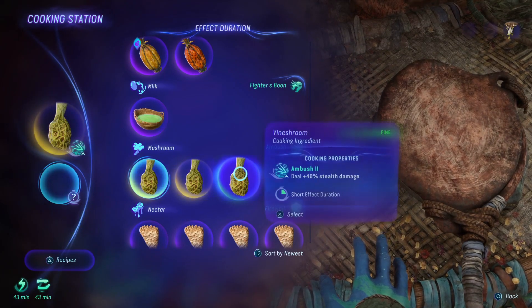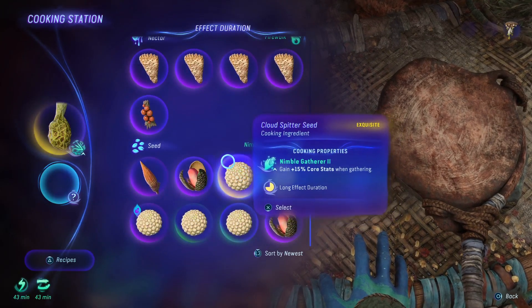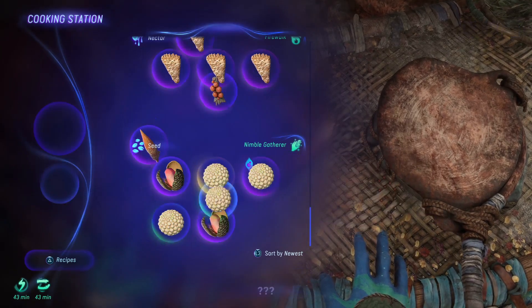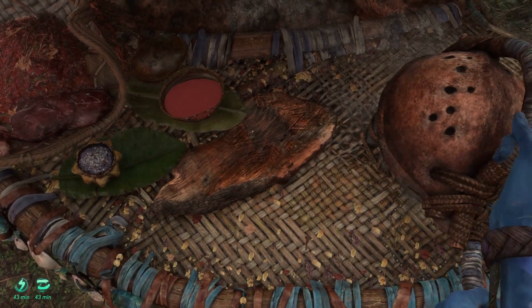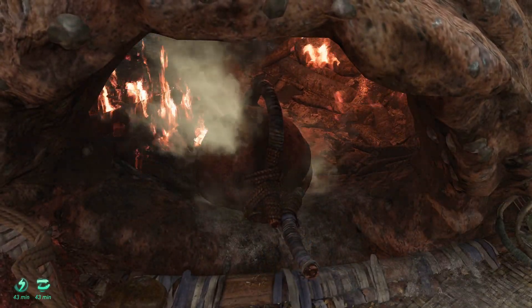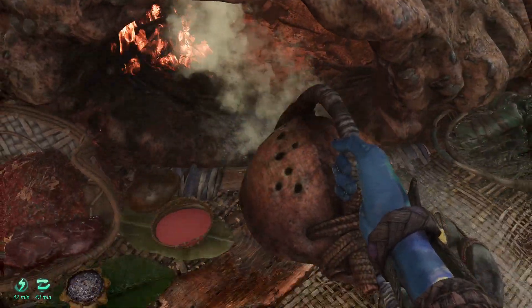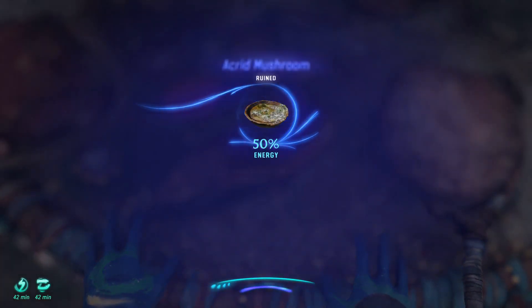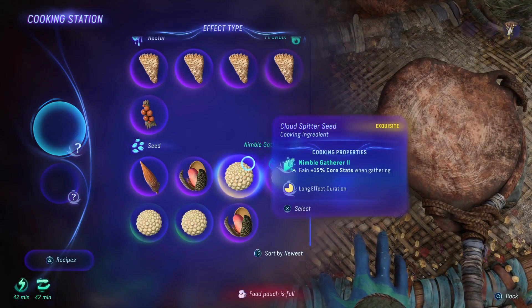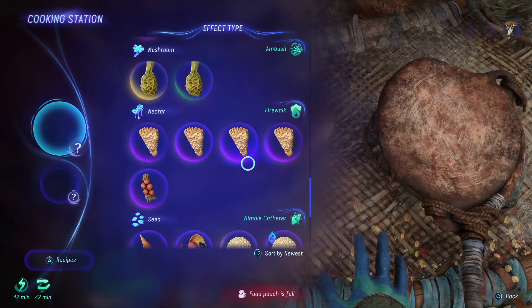If for some reason you put in the vineshroom before the spitter seed, typically speaking it creates a different meal. This is what happens - it creates the Redlands Meaty Soup, and this will come out ruined. I don't know if that's intended or not, but I really don't want to waste another one.